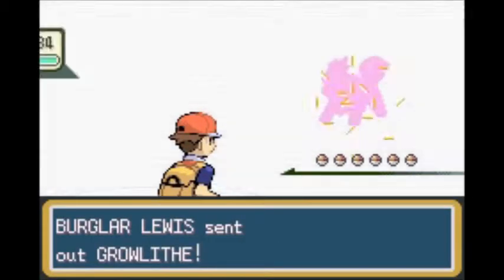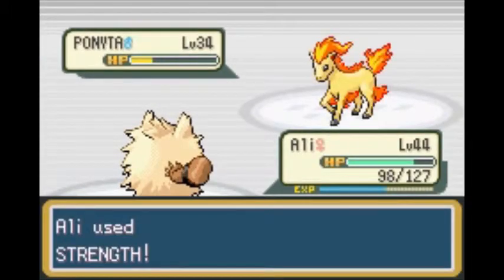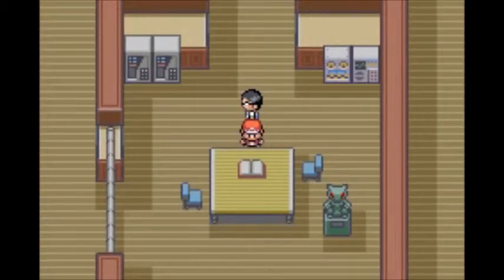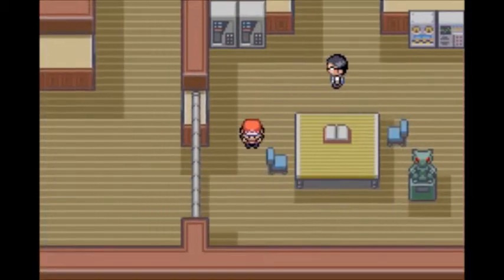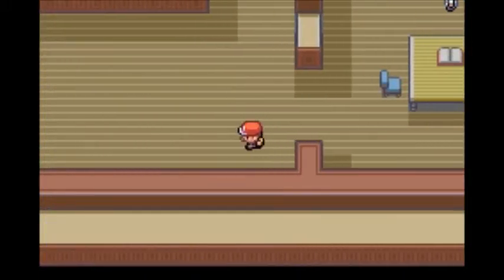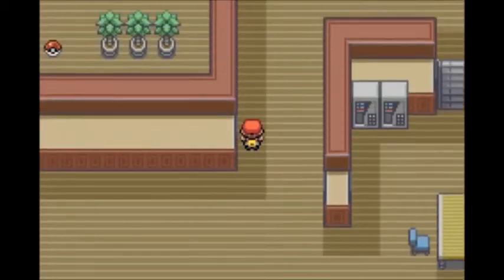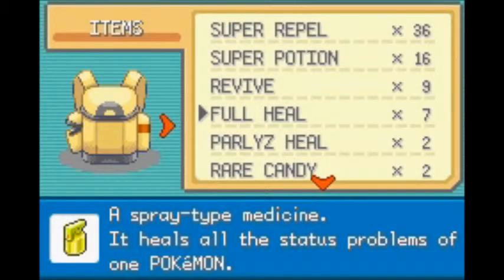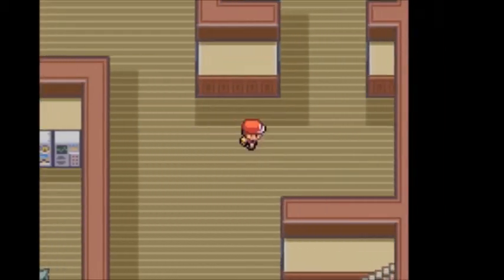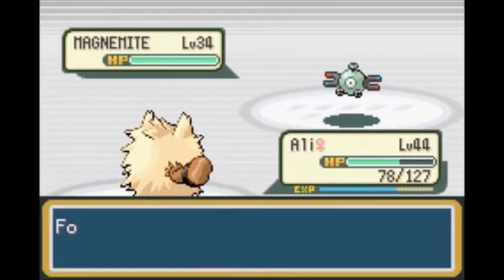Oh look, another burglar — so that first one wasn't the only one. He's easy though, bam. This journal says 'September 1st, Mewtwo is far too powerful, we have failed to curb its vicious nature.' Now that it said its name — these statues are Mewtwo, one of the most powerful Pokemon in the game. There's a Full Restore here too, that's nice.